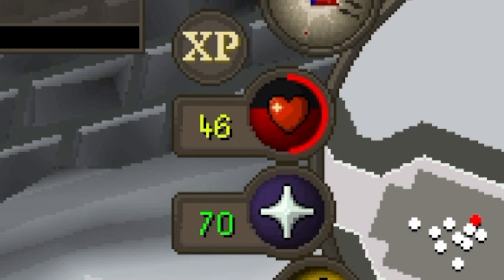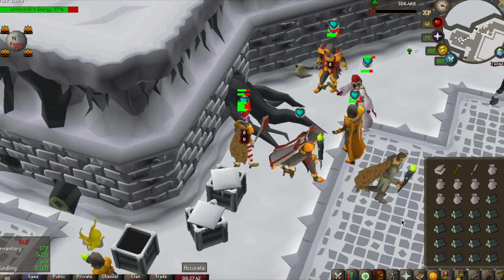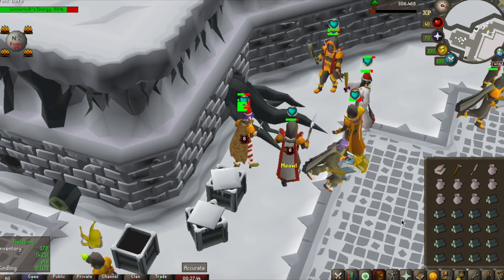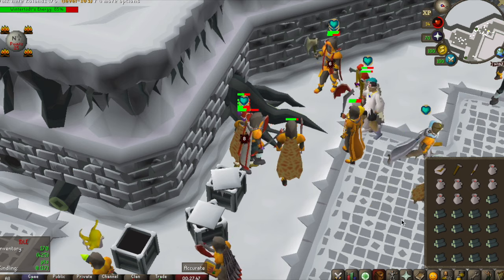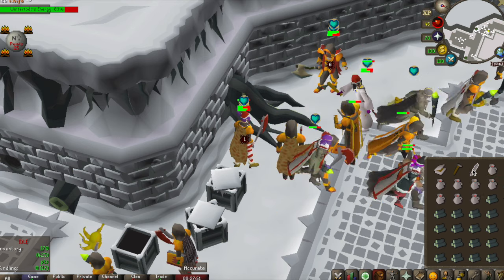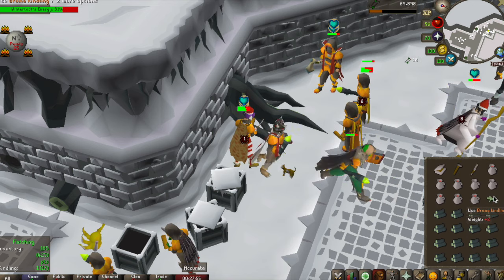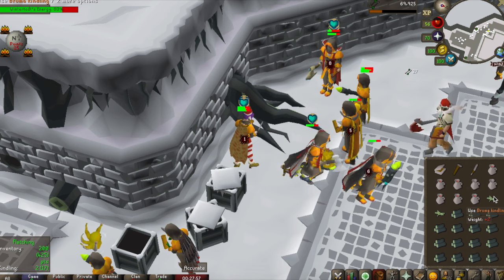I like to wait until my health gets to about halfway and then have a few of the wines. You need to keep the fire burning by adding logs and fletched roots to the fire. It's a really good idea to fletch the logs into kindling in the same place that you chop them, because this way you won't get hit by the snowfall attack.